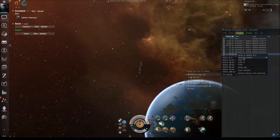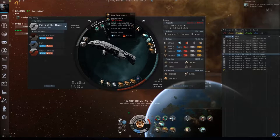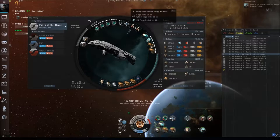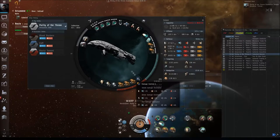On September 13, 2016, started an online event called Purity of the Throne. All over high, low, and zero-zero space spawned sites with a few frigates, cruisers, and a final battlecruiser which dropped one of many Purity of the Throne skins. These skins were for nearly all Amarr ships.